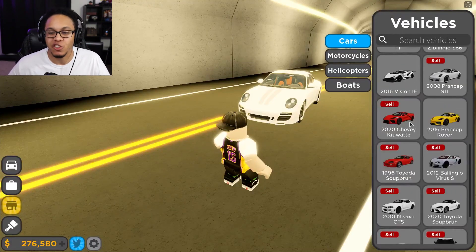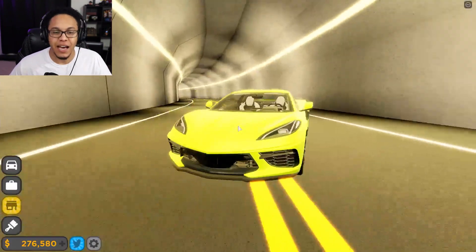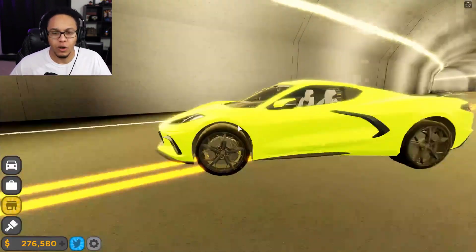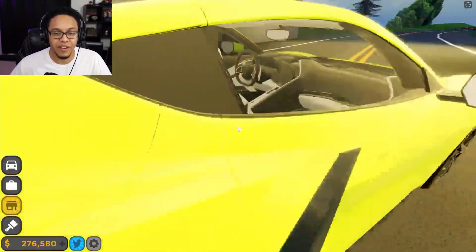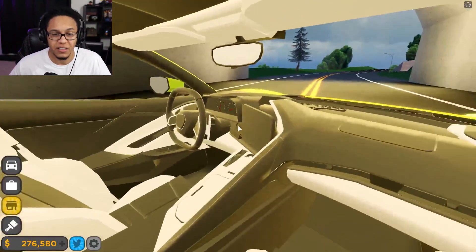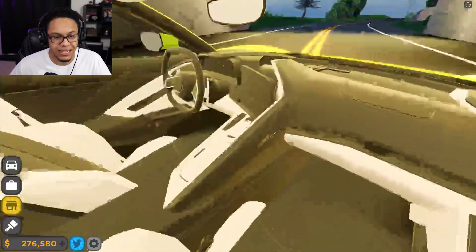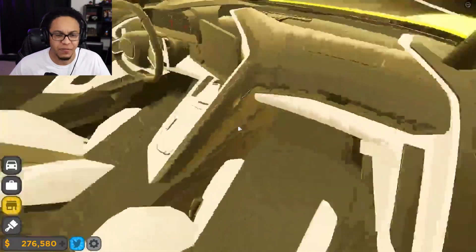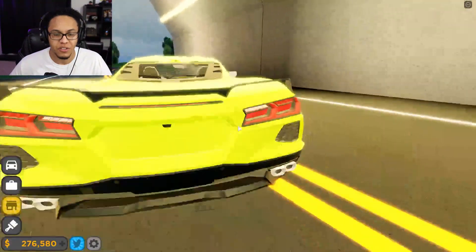The next car we're reviewing is the 2020 C8 Corvette. I got this neon highlighter green-yellow C8 Corvette, and it is a very, very nice car. Look at the interior — it literally looks just like the real C8 Corvette. They got the console, it's like a cockpit, just like a fighter jet. This thing is nice — mid-engine car, so the engine is behind the driver's seat.